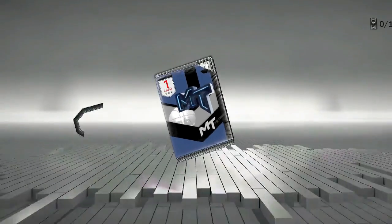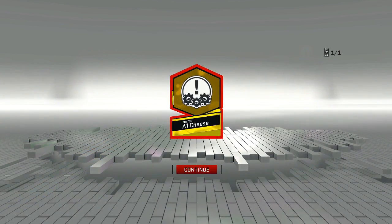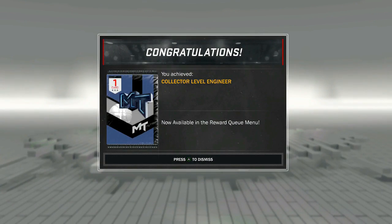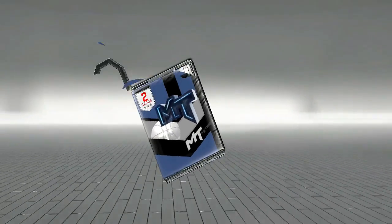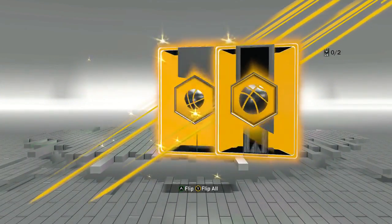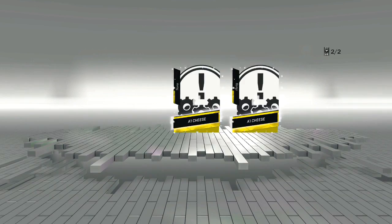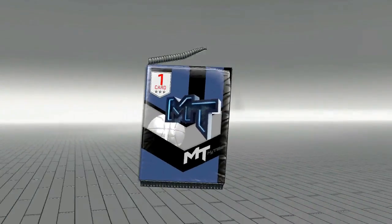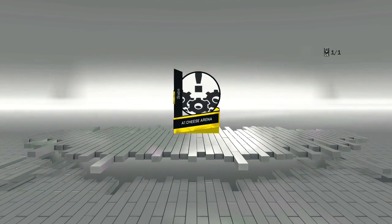Now we got the graphic designer — that must be for our logo I'm guessing. I just got another one as I opened that: the fashion designer, which is probably the jersey since it says home and away. And that must mean this next one is the court — yup, Arena. So that's the court.